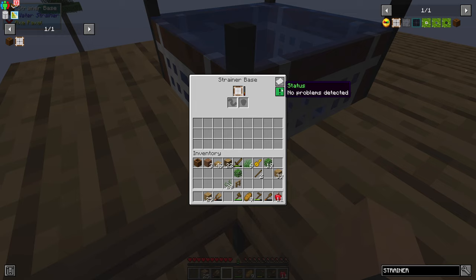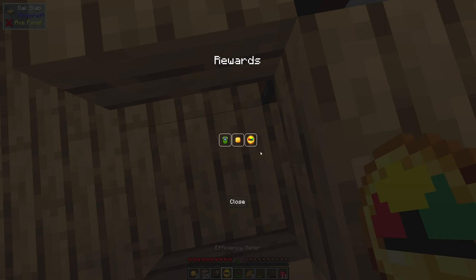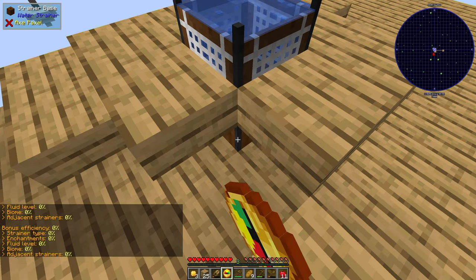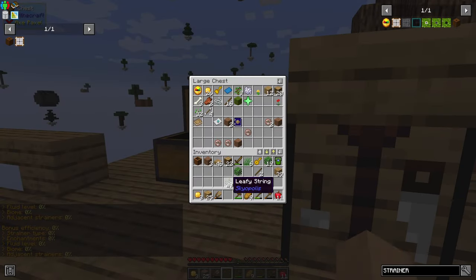It's now getting me, so no problems detected. So what exactly is that going to provide for me? The quests seem to think blank pebbles and blank dust. So I can check the efficiency there. Strainer type 0%, enchantment 0%, fluid level, biome. So it's really inefficient basically.